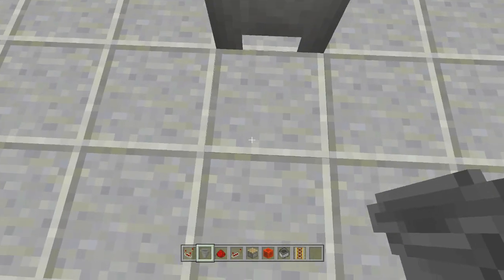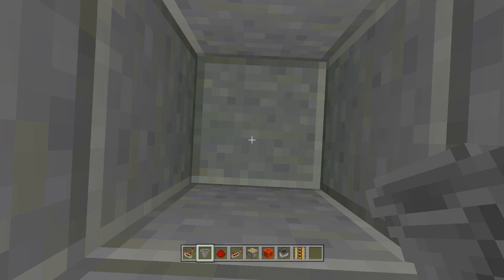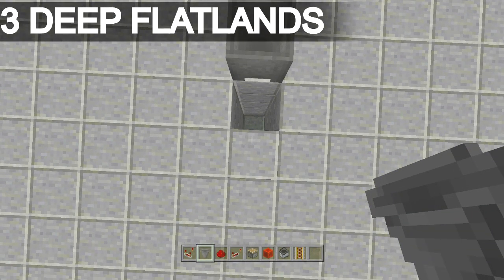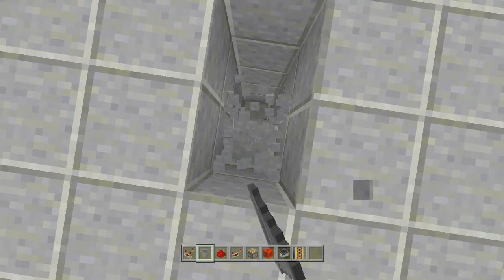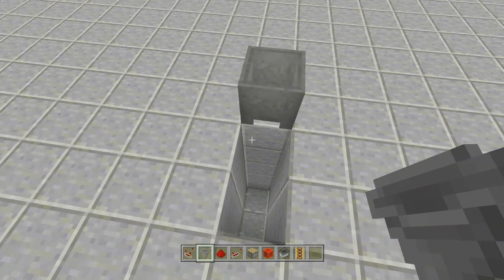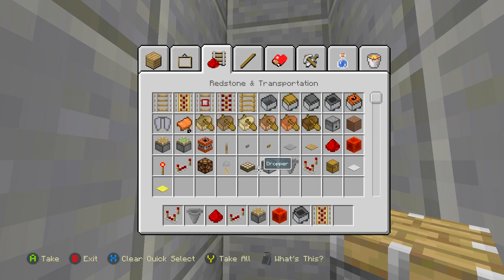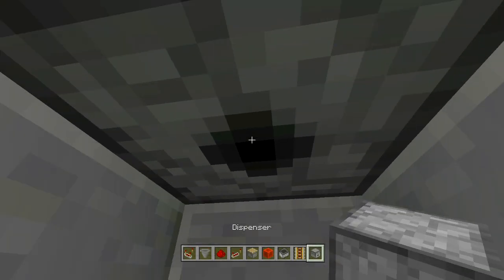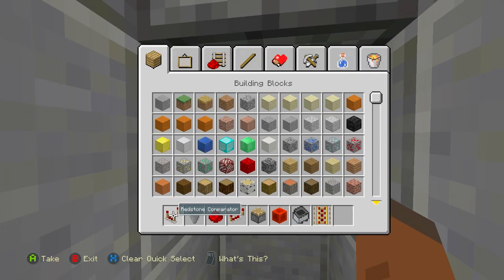To get started, dig down five blocks right in front of your trash can — one, two, three, four, five. Then dig down five again right next to it. On the third block we're going to place a dispenser facing downwards. Make sure it's facing downwards on the third block.